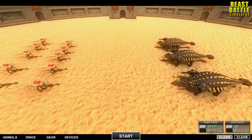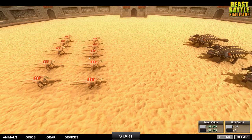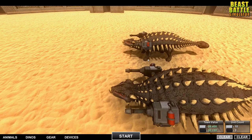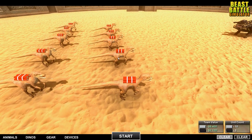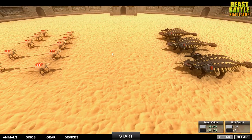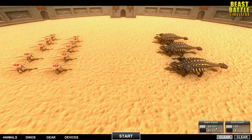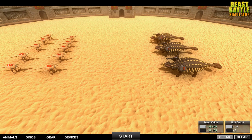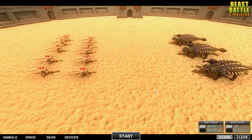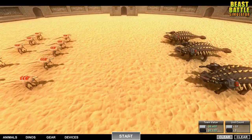For battle number three we have an epic dinosaur matchup. On one side we've got some carnivores, on the other side some herbivores. We've got some club tails equipped with flamethrowers, and then over here we've got some raptors — very suicidal raptors equipped with some explosives. Vote on who you think is going to win. You can see how much money each side spends on their equipment. The raptors are worth more, but we'll see how that plays out.